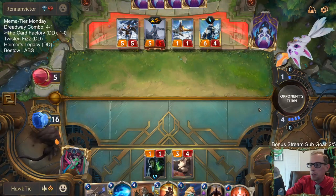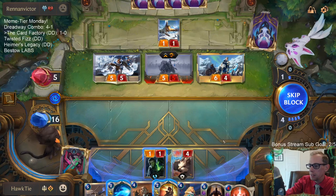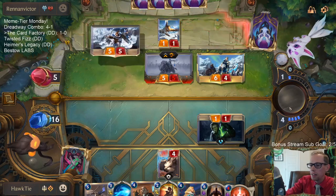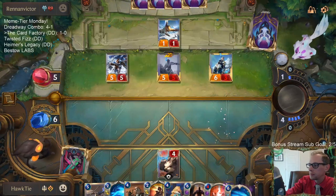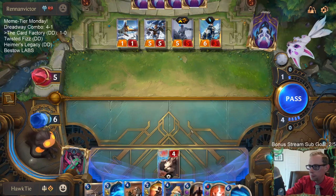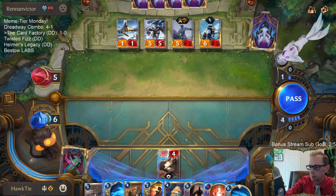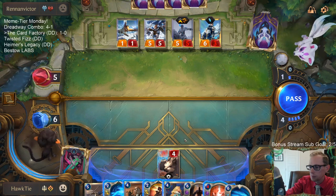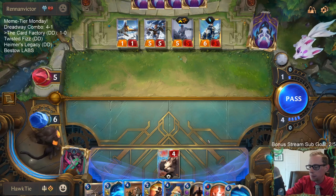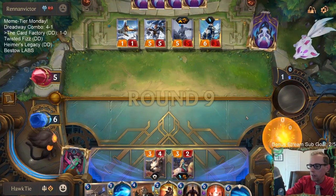So that was the problem with going with Pack Mentality — suddenly we have no board anymore because I didn't keep adding on to it, and Harsh Winds got me. But it's Meme Tier day, it's okay — it's okay to go for something fun and get completely punished for it. We do have a Harsh Winds now though — that was a really good card to generate from the Mage Seeker.